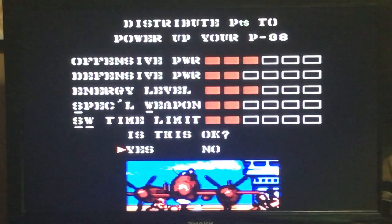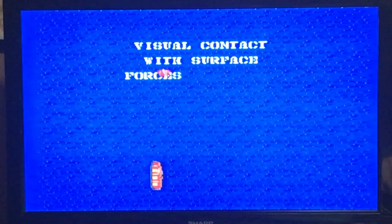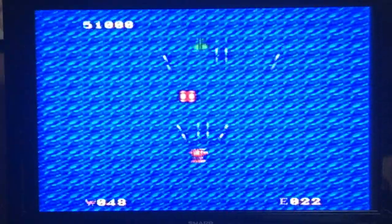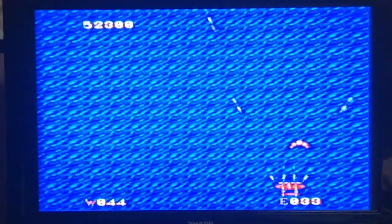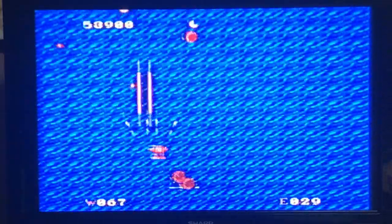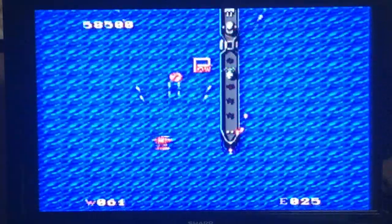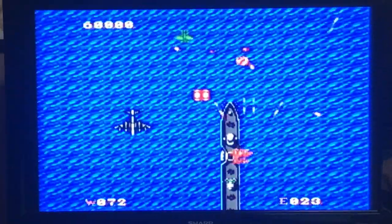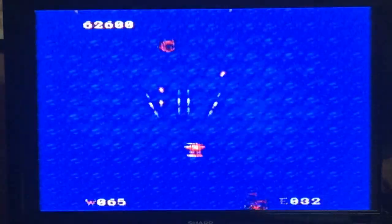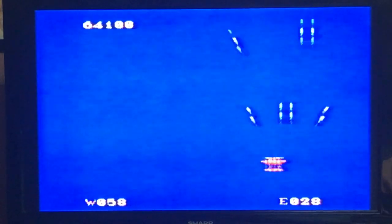Things are starting to get a little more precarious, so we'll throw out a little defensive power. See if Ted's going to help us out here as we approach the boss. That actually worked out for us because we were able to pick up the star and get ourselves some additional special weapons while we turn our POW into an energy tank.